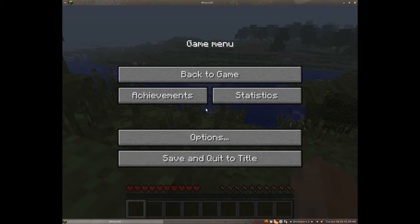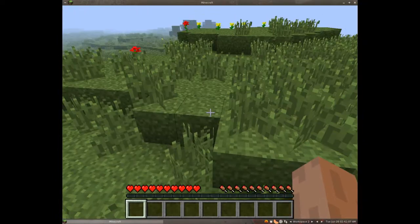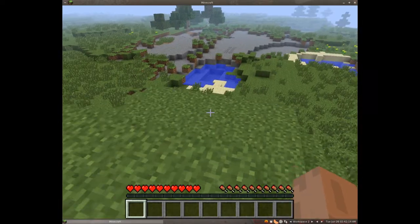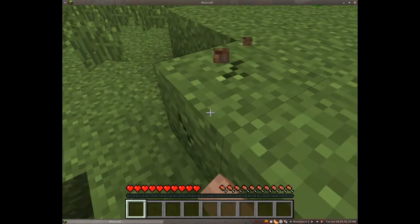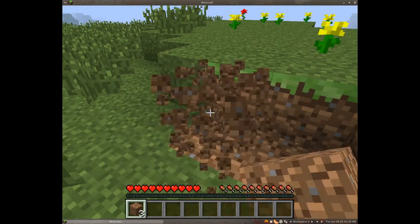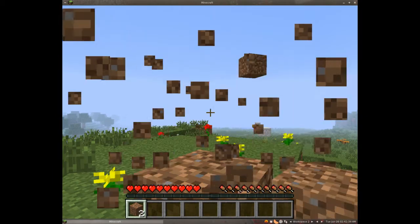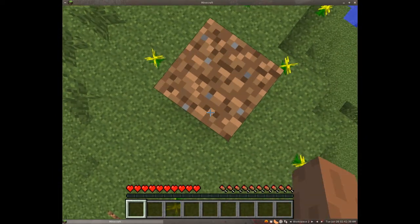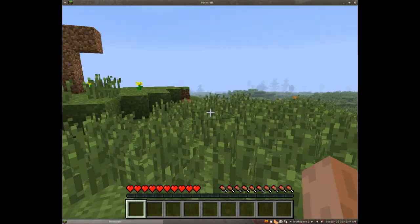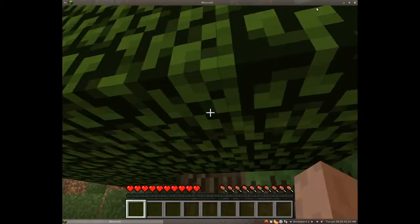I've spawned in my world — this isn't quite where I spawned, but somewhere around here. This looks like a flat area. I'm going to left-click to punch and mark this area off like a little arrow to where I spawned, so I know where my spawn point is, because that's where I'll respawn if I die.